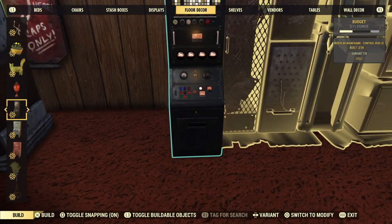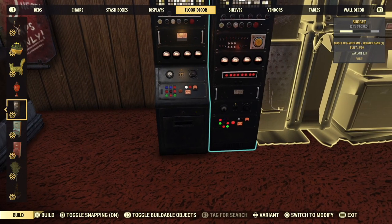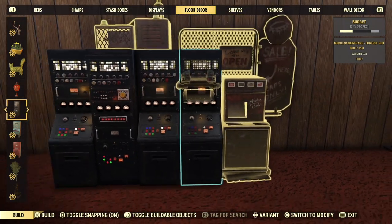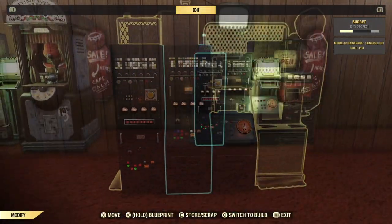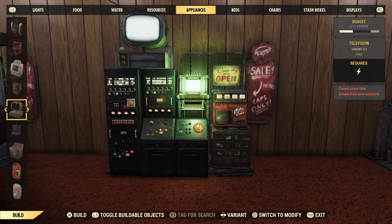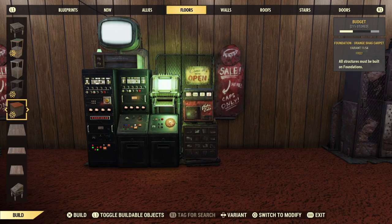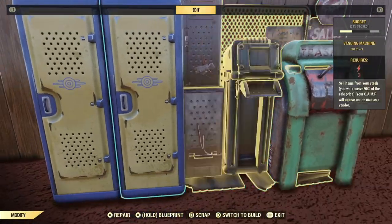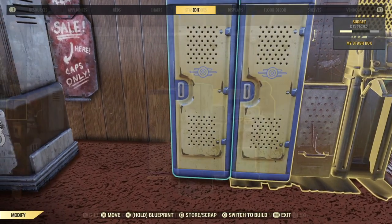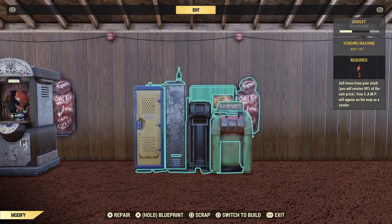This next bit is more a general thing on getting certain objects to merge with the vendor. If you have stuff that snaps together, like the mainframe pieces or filing cabinets, you'll need to put one next to the vendor and then snap on the bits that will overlap it. This works from the left or from the right, but the game will not let you just place them the way you can with the locker or fortune teller or other stuff. I think this high-tech vendor idea looks kind of cool. Here's another that needs to be snapped on to overlap with the vendor — this Vault-Tec locker, which covers the grated part really nicely, and I like the way this combination of blue, yellow, and green really changes the overall feel of the vendor.